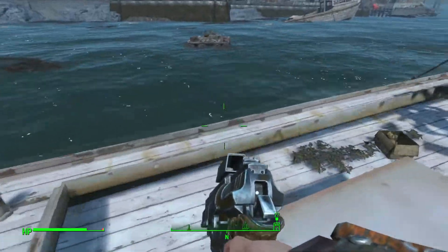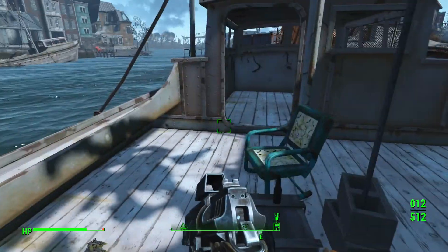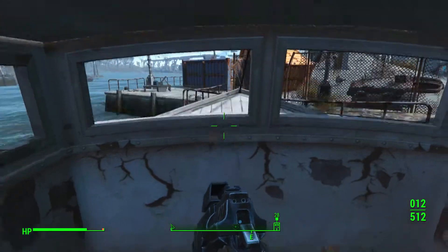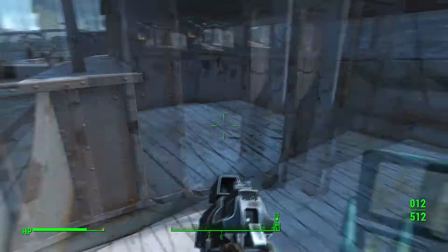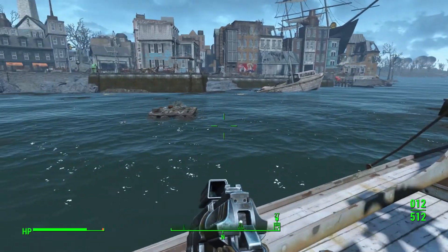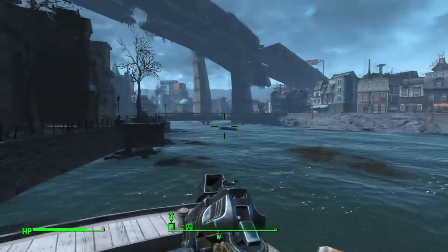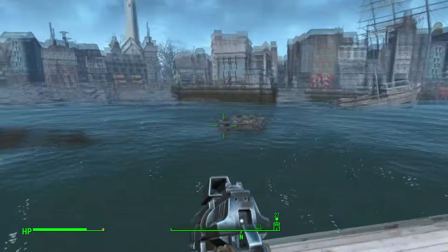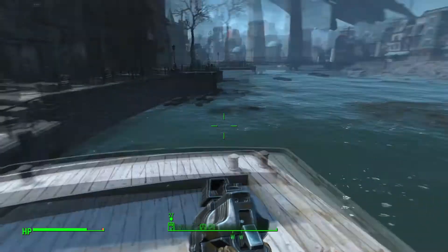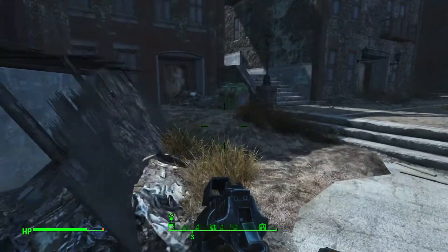I don't know if there's anything cool on this boat. A teddy bear and some rum — that's kind of sad. Alcoholic teddy bear, jet, and more Buff Outs. Anybody alive out there? Doesn't look like it. Earlier in the game I killed a glowing one who was out on a little floating place in the water, but I don't think this was it.